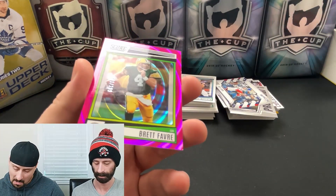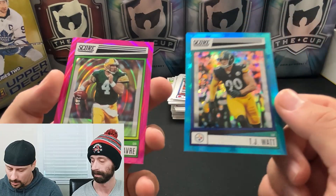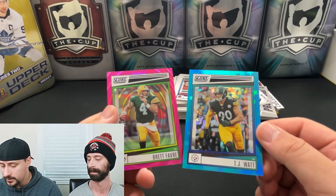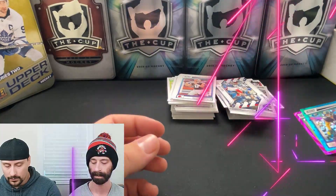The two key hits we got were a Brett Favre pink — radian something — out of 299, and a TJ Watt blue astro out of 399. You can get some good rookies out of this product and memorabilia cards, but unfortunately we weren't lucky enough today. At least we got two good names on the serial cards. If you like what you see, we open a wide variety of sports cards and TCG cards — go check our channel. Click subscribe below to be notified every time we post something new. We're at a Pack — see you guys later.